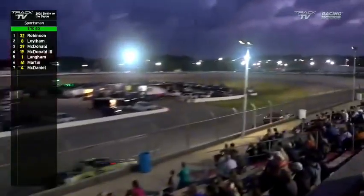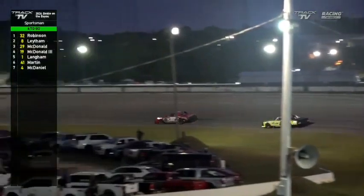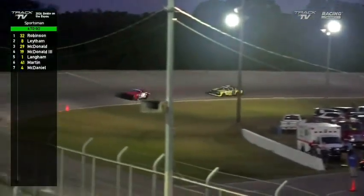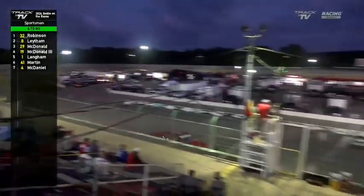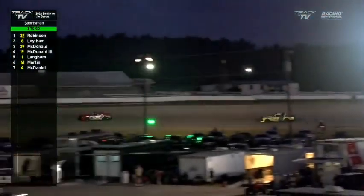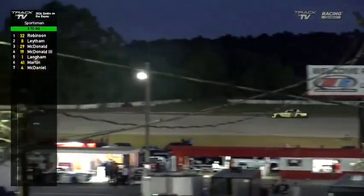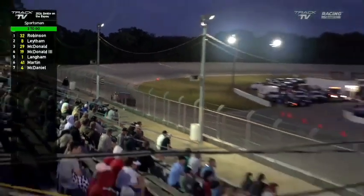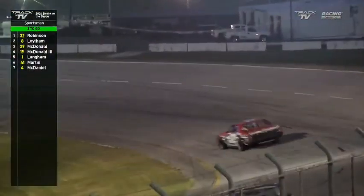Completing lap 21, four to go, and four car lengths separate 32 and eight. A really distant third — maybe a full straightaway back — is Parker McDonald, with his brother D3 four car lengths behind in fourth. Across the stripe, BJ is now seven tenths of a second off Chad Robinson. These tires may be worn out — two to go at the stripe. BJ was sideways coming out of turn four a few laps back; that may have been the nail in the coffin for his tires. Chad Robinson has opened up a 1.2-second lead — BJ's car looks all used up.